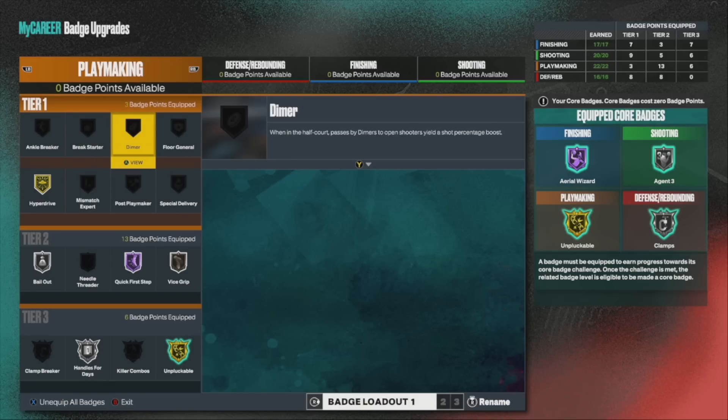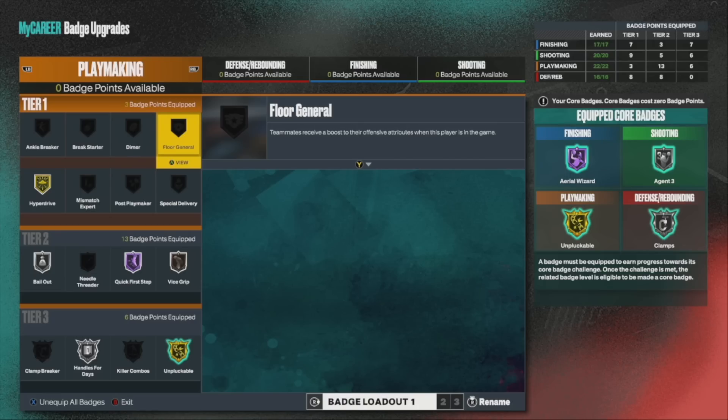Dimer — guess what? Anyone that plays with me's gotta be able to shoot. I'm not helping you shoot. The game is too easy to shoot — you better be able to shoot without me using up some badge points. Floor General, same thing. Now if you're an off-ball build and you got some additional badges, I recommend you add Floor General — it definitely helps your team out. But if you're a point guard and you know badge points are hard to come by, you see I only got 22 right now for this build.